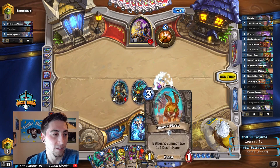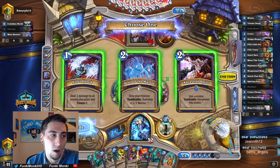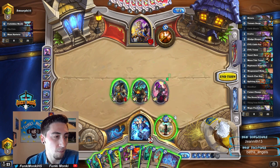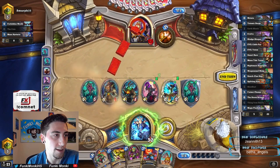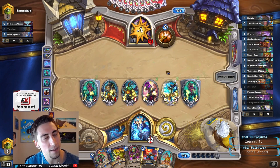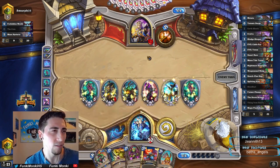Discover and Evolve. Oh dang it. Ancestral Spirits is actually pretty good with Thing from Below. Soul of the Murloc! So even if he does Light Bomb us, we have lethal here with Bloodlust. Heck yeah, man! Thing from Below, Thing from Below, Soul of the Murloc — we should have lethal next turn with the Bloodlust. We should have lethal because we've got Bloodlust, Urshock, even if he puts a taunt down.